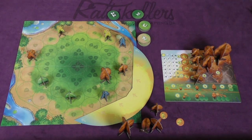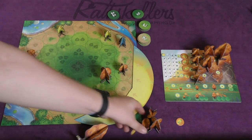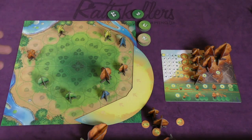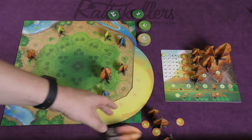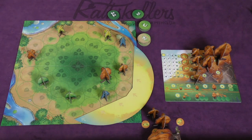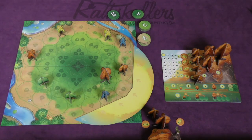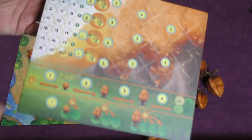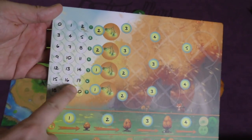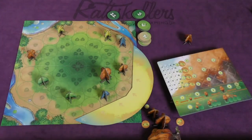Each tree or seed can only be acted on once per turn. If I plant a seed, I cannot immediately grow it and then grow it again; I can't immediately harvest it for points. Once the sun goes around three times the game is over — unless you're playing the advanced variant where it goes around four times. Whoever has the most points from tiles, plus light points divided by three, wins.